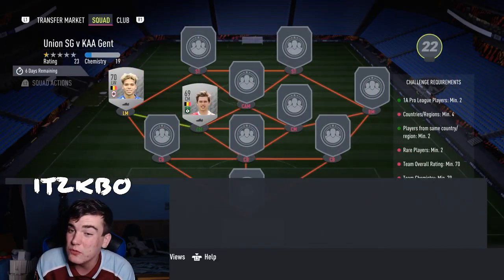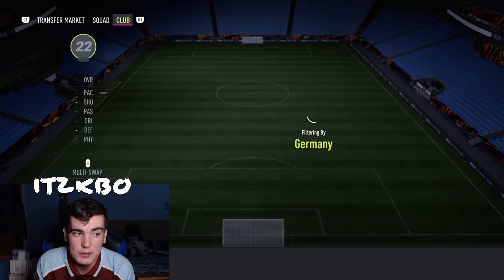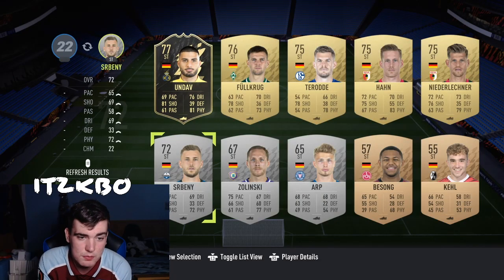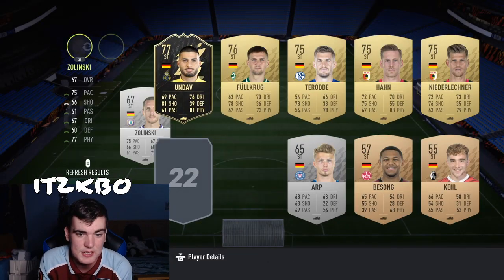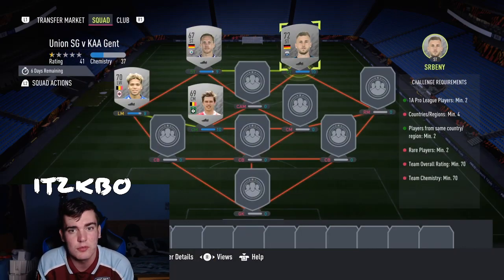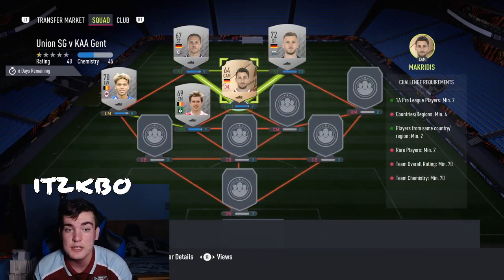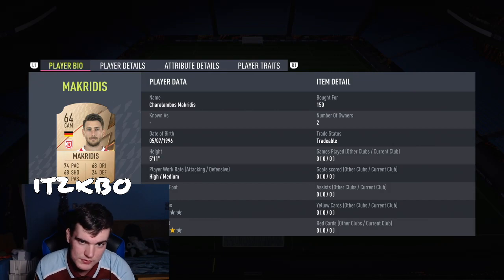We need four countries or regions as well, so we're going to go with Germany and use players from Germany. They're going to be silver and bronze, actually. We're going to be using Denis Saberny and Zielinski as well. We're going to go with Ben Zielinski for 150 coins and Denis Saberny for 150 coins as well. In CAM, we're actually going to use a bronze — we're going to go with this guy here, Charalambos Markidis, for 150.